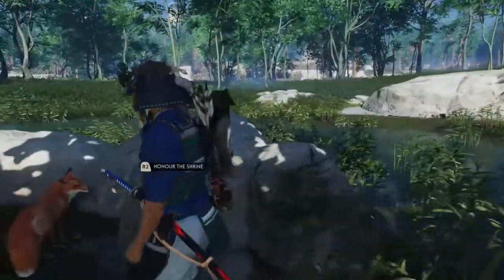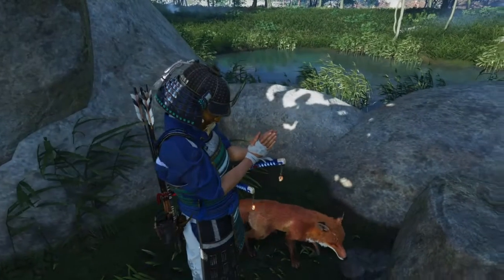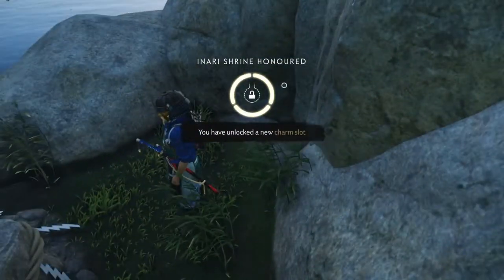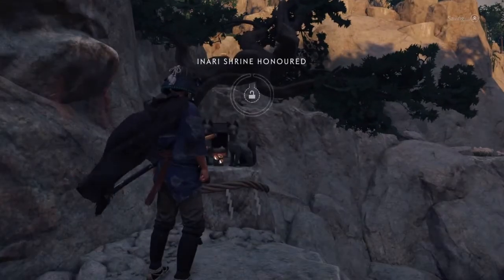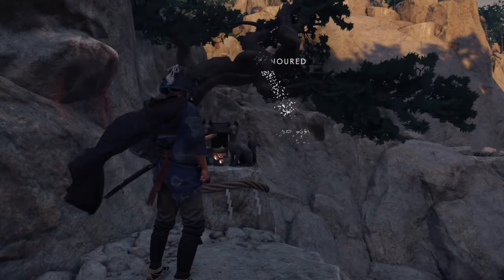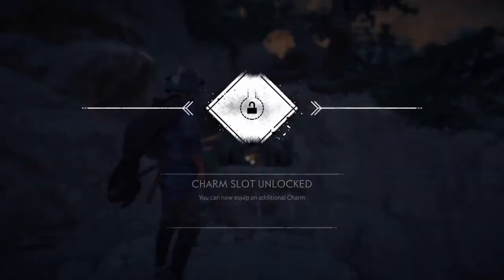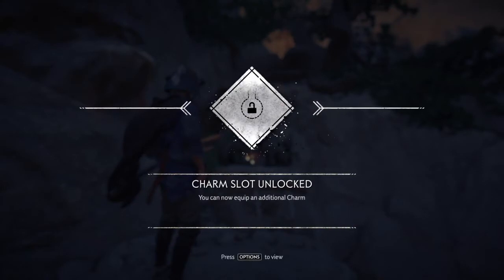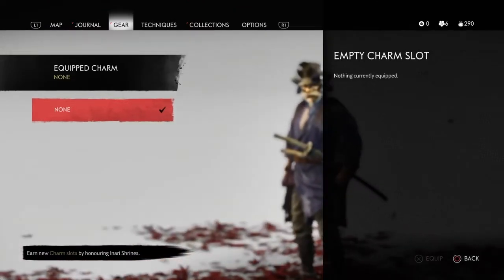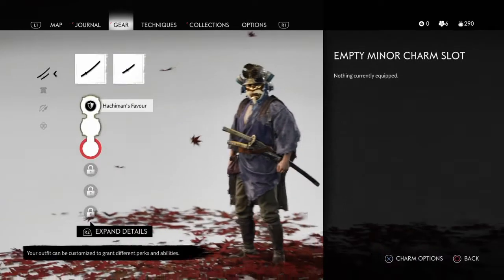Every time you find a fox, this is a very cool tip — go after her. She will guide you to a specific place, and what you have to do is interact with that sanctuary. That will give you a charm slot. You want to create all the slots possible for charms so that as soon as you find a new charm, you can upgrade your gameplay as well.